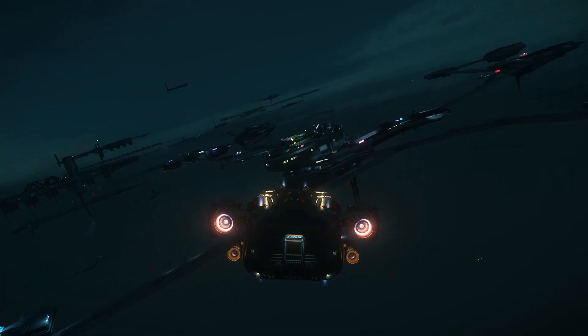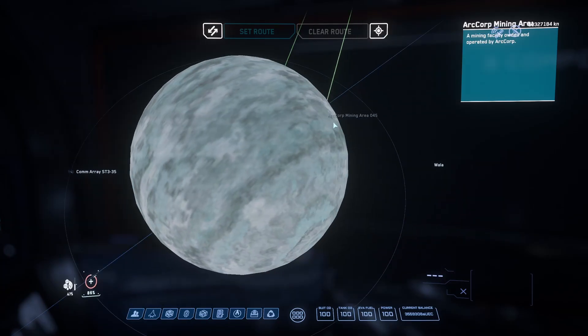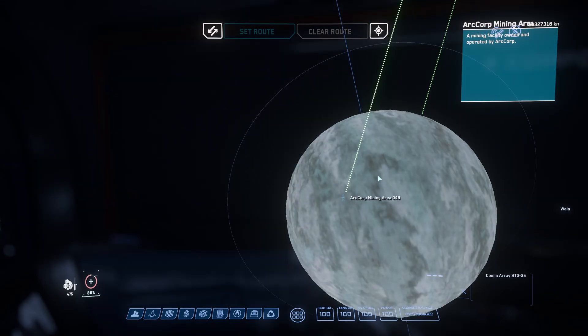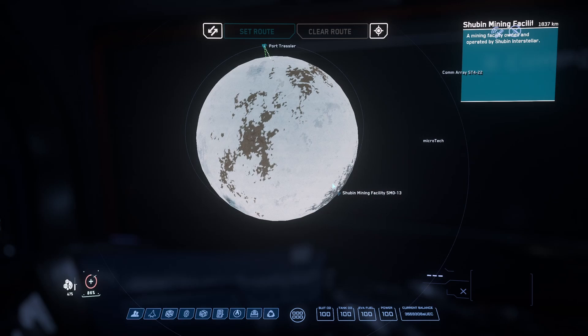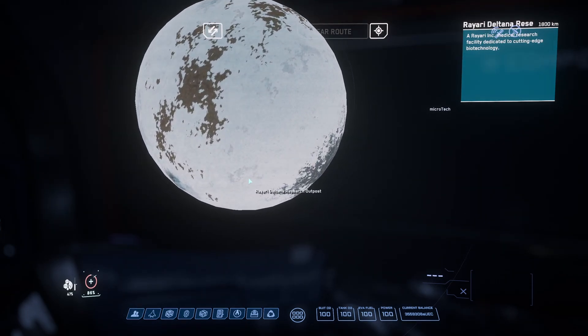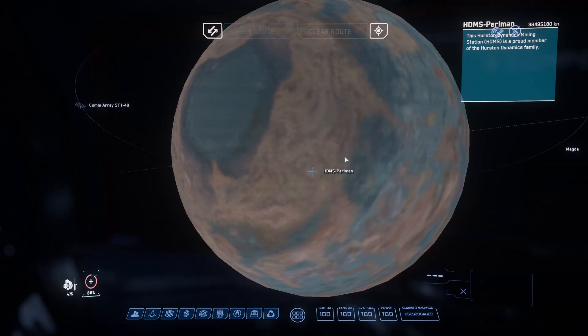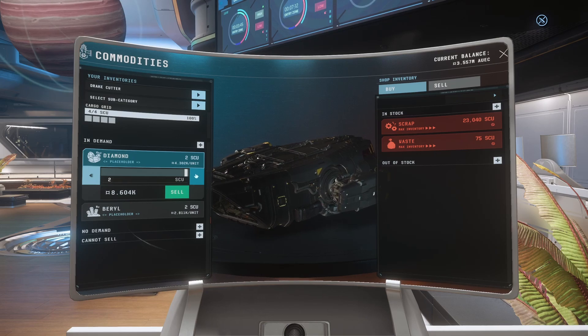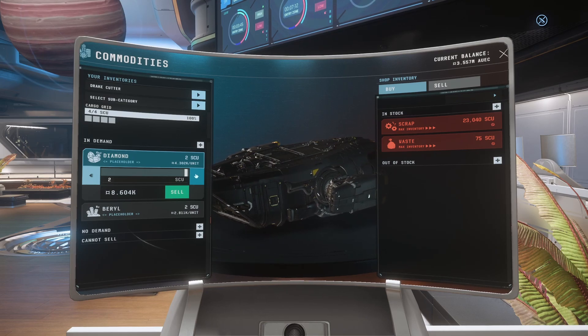The good news to balance out this change is that the locations selling the commodity have been expanded back out to include not just Areas 45, 48, and 56 on Waller and Shubin Mining 13 on Microtech, but also Rayari Deltana on that frosty planet, and HDMS Harnam Perlman on Magda in Hurston. The sell price is currently stable across the four regions' TDDs, so where you sell it is up to you.